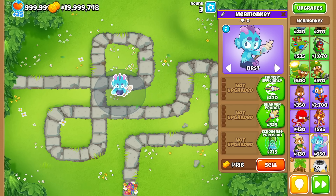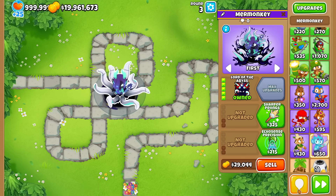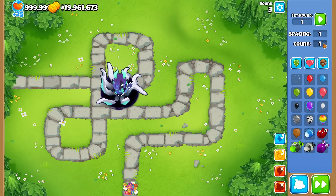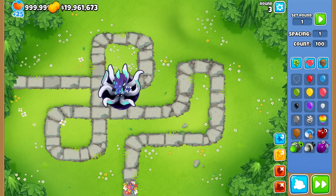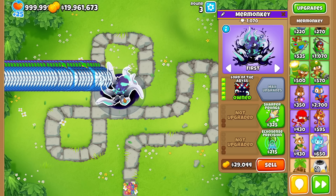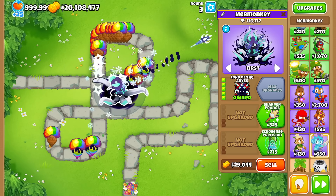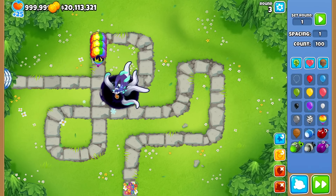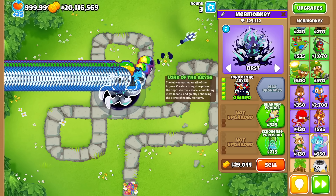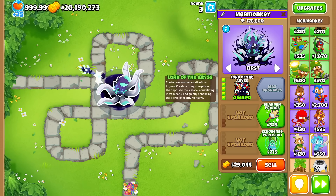And now finally, for some action — today's video is going to be focusing on the top path Mermonkey, the Lord of the Abyss. In case you're out of the loop on what it does, this top path gives multiple things. First off, it slows down bloons while also attacking with its tentacles in the process. A little bit of good damage, a little bit of utility.